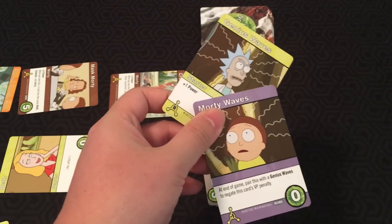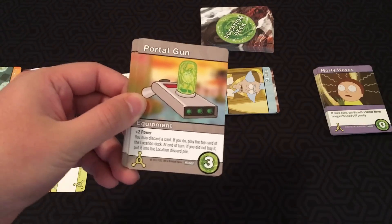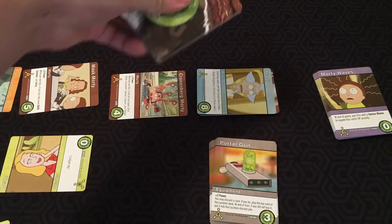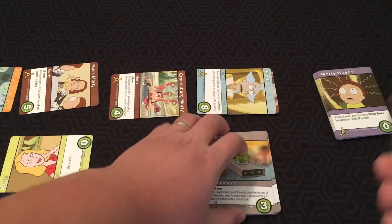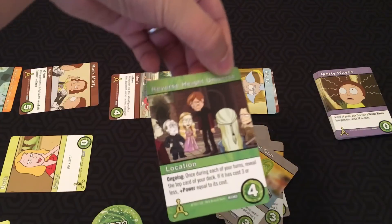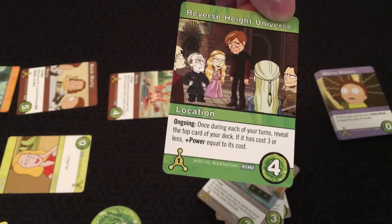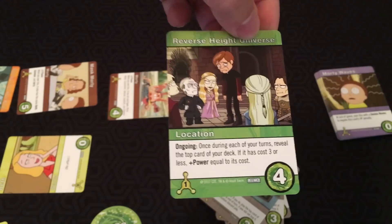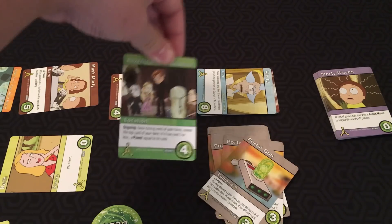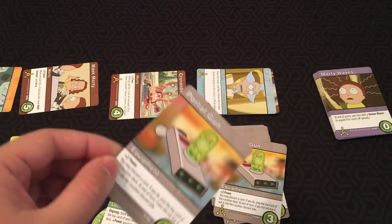The Portal Gun is the new kick, and this is actually a very interesting mechanic. It's plus two power, but you may also discard a card from your hand — if you do, play the top card of the Location deck at the end of your turn. If you don't buy it, you can put it back into the Location discard pile. This represents how Rick uses the Portal Gun to go to different dimensions. So if I play the Portal Gun, discard a card, and reveal — here we've got Reverse Height Universe, a Location ongoing: during each of your turns, reveal the top card of your deck; if it has cost three or less, gain power equal to its cost. I can play this in front of me when I play the Portal Gun. If I like the card during that turn, I can purchase it with power and add it to my discard pile; if I don't, I just discard it to the Location discard pile.